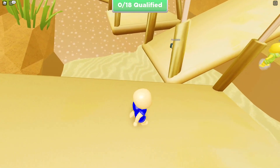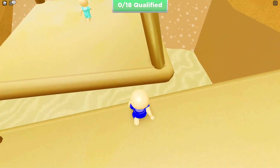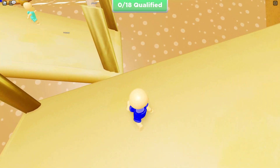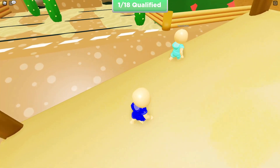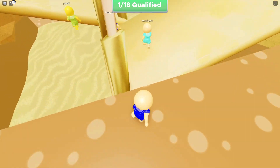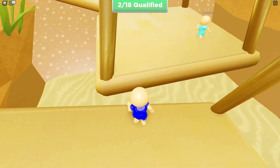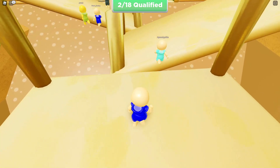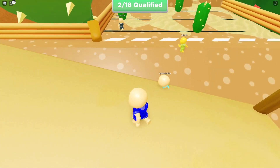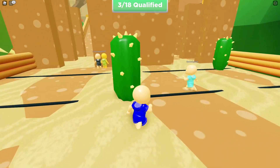I jumped and it didn't even move me forward. On this section we just have to go across all the platforms — seems easy enough. Let's double jump right there and then go on these things. Two out of 18 people already made it. I'm just going to have to run past this and hopefully not fall.